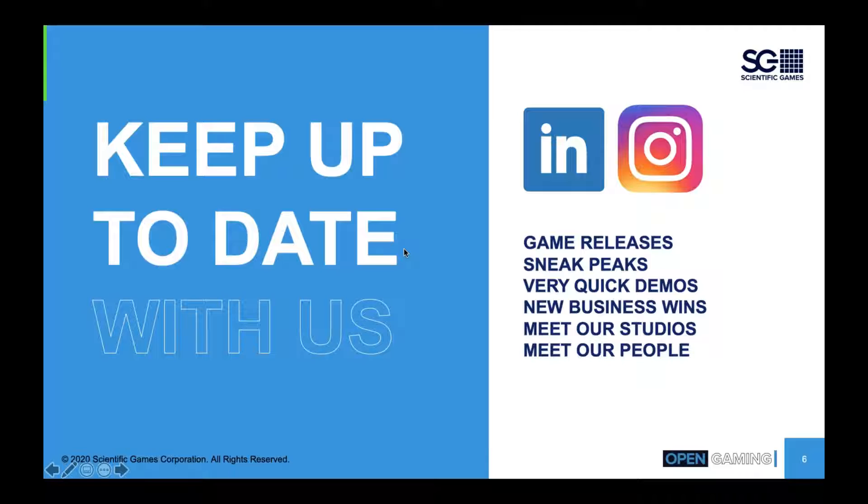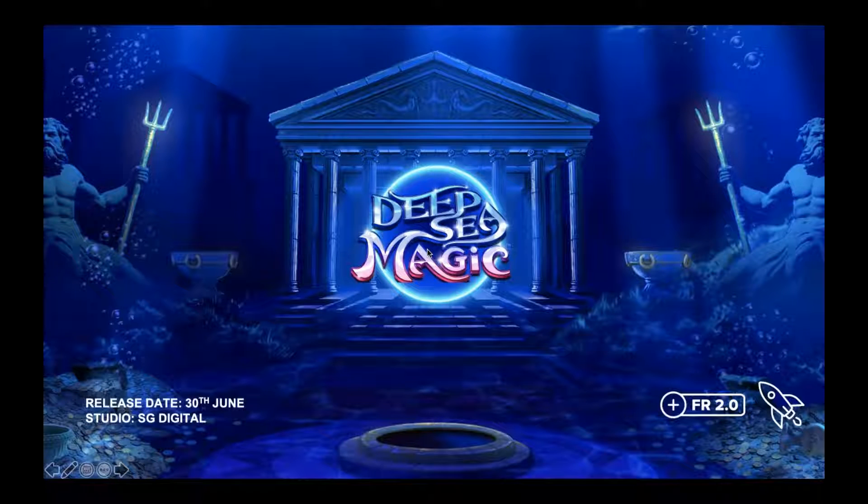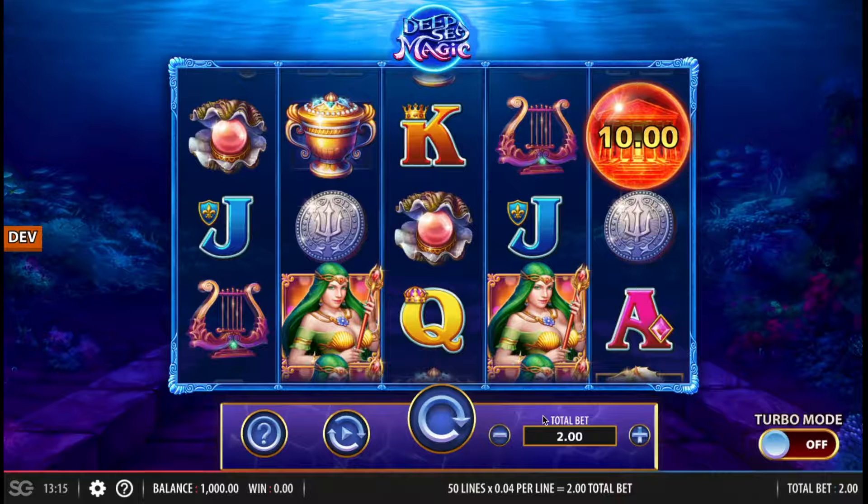Next game: Deep Sea Magic. This is being released on the 30th of June and is also from one of our studios. It's free rounds enabled and missions enabled too. This is a drop and lock game. I'll hand over to Craig again for more of an explanation. This is Drop and Lock Deep Sea Magic — it's the next game to come out of our Bristol studio. It's been ported from a very successful land-based casino game over in the States, and we're bringing it online for the 30th of June.